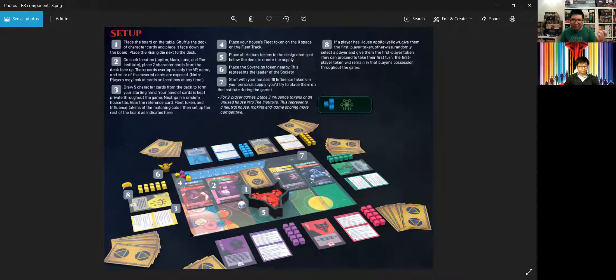Each card has a character worth a certain point amount if you have them in your hand at the end of the game. They also have an ability when you deploy them to one of the locations on your turn. The locations are Jupiter, Mars, Luna, and the Institute — four locations on the board.